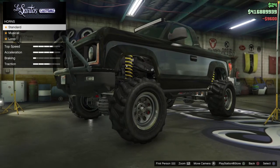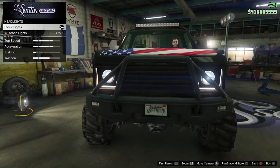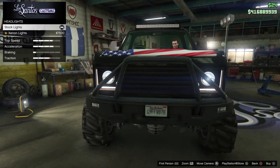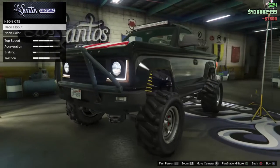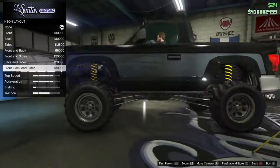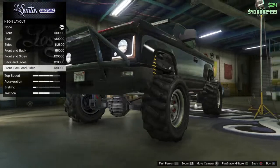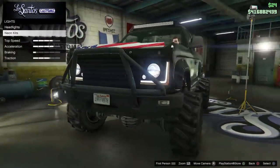Horn is $90,000. For lights, xenon headlights are $7,500. Neon layout is $30,000 — it's going to be real subtle if you want to add it. But the height of this vehicle just makes it too subtle to notice, so we'll leave it at that.